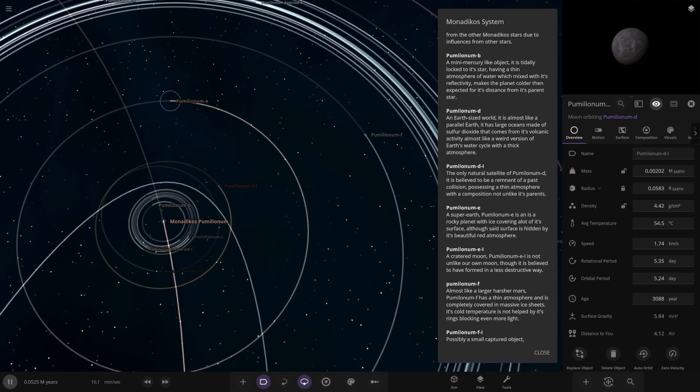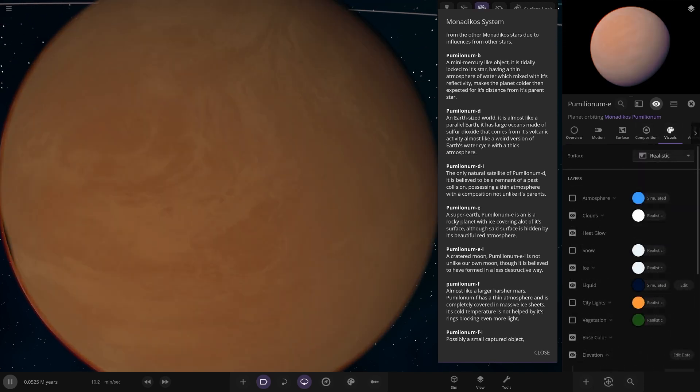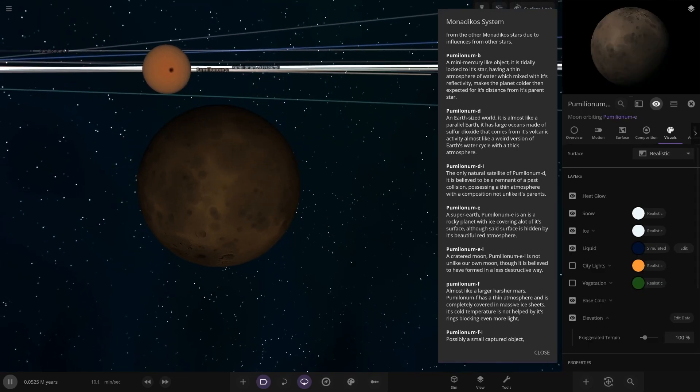Next up we have E over here - a super-Earth. This is a rocky planet with ice covering a lot of its surface, although said surface is hidden by a beautiful red atmosphere. Kind of like a Titan in color. We've got a little eclipse going on at the moment on the parent planet by the moon here. Very nice.